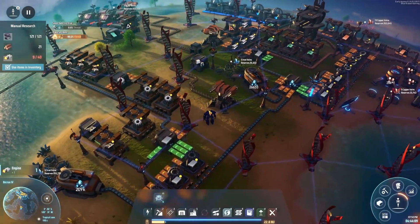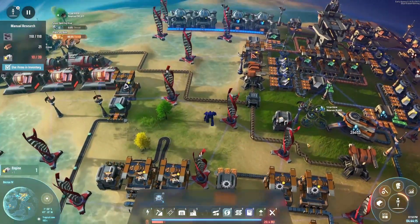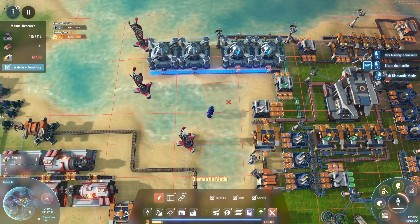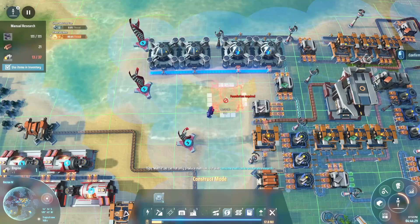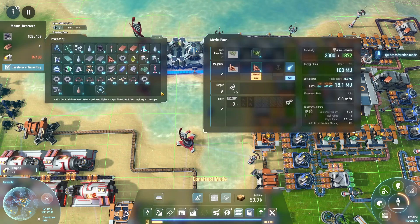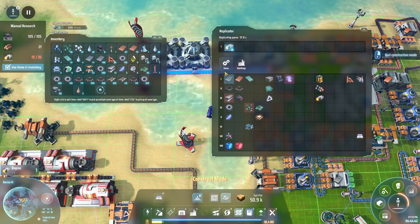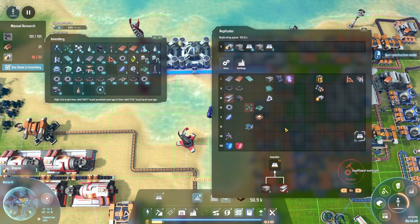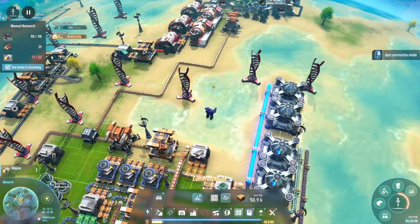We need to get that hydrogen up this way. I'd rather have the drone set up but I definitely need to get those logistics mark twos in. Let's have a look — cosmos, foundation required. I was told I need like a hundred of them. I can produce thirteen — insufficient materials because I need a ton of stone. Well, that feels doable.